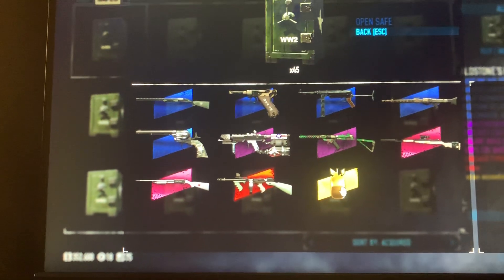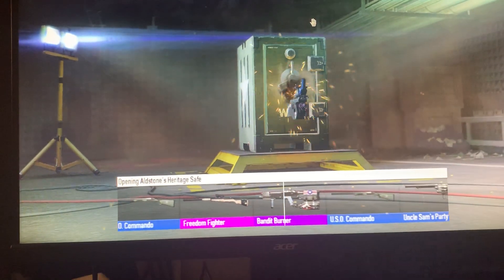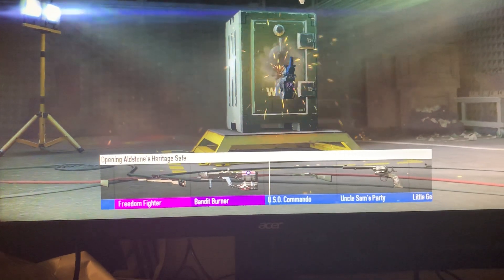Okay, starting off — as you can see I got 45. I'm planning to get either the super rare item or the Chicago Typewriter. I at least want to duplicate that so I can make a little profit off that. Okay, give me something good.